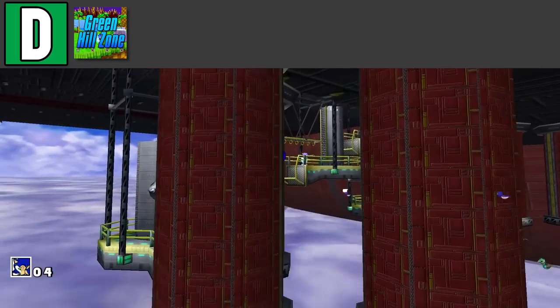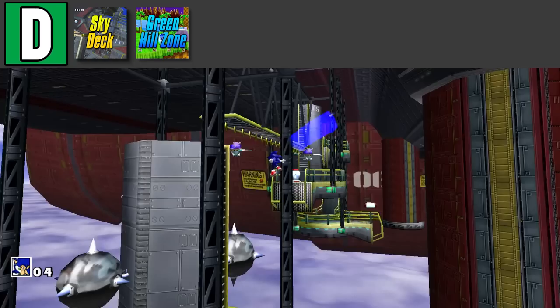You're not going to go all out on an easter egg. For our last level in the D tier, we have Skydeck from Sonic Adventure. This level is not a complete utter dumpster fire. It has good aspects and it's fun to an extent. It just lacks the creativity that the other Sonic Adventure 1 levels have.